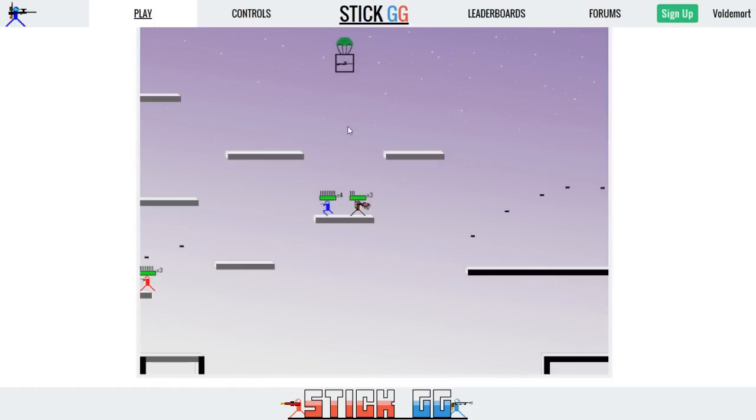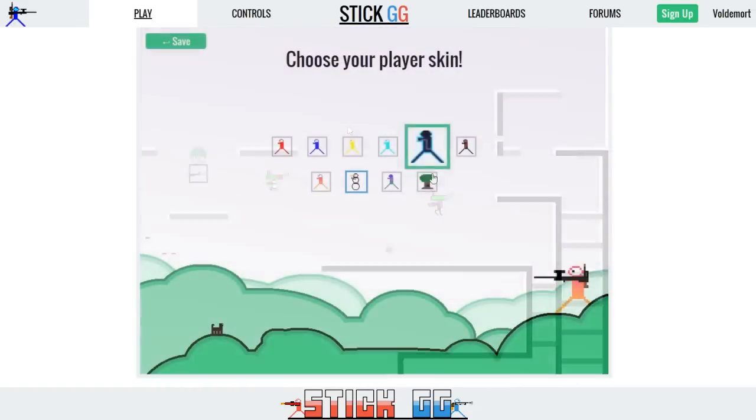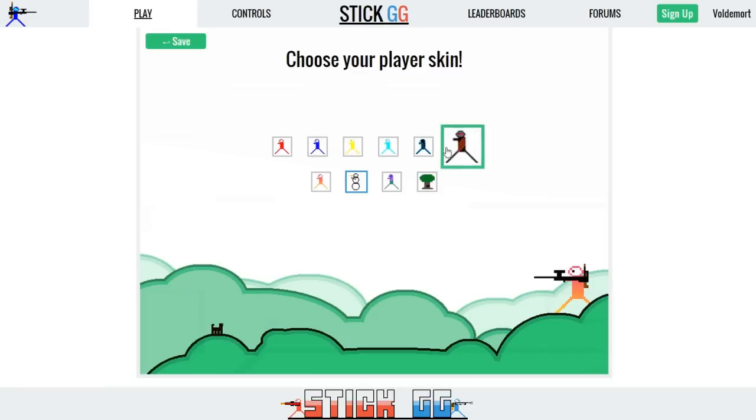If you're logging into Stick GG, you can track your stats, gain new levels and ranks, get cool new player skins, and make your way up the leaderboards.